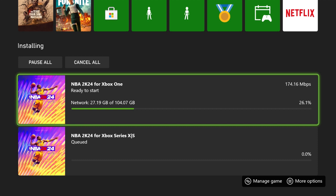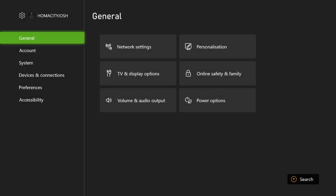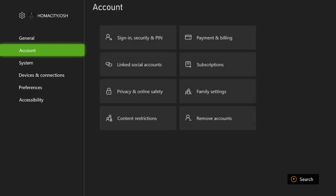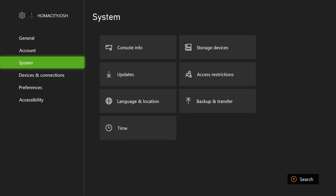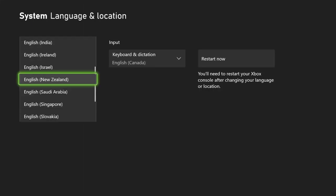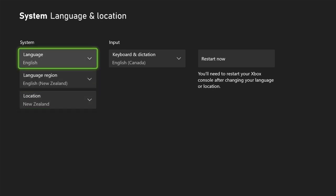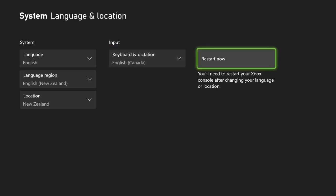I'm gonna show Xbox how to do it first — it's real simple. If you're on Xbox, go to Settings, go to Location, and change your time zone and location to New Zealand. Whenever the game comes out you'll be able to play, but the downside is you won't be able to buy VC unless you have a New Zealand gift card, so you'll probably be stuck with the VC that 2K gives you in the pre-order. Make sure everything is set to New Zealand, then restart your console.